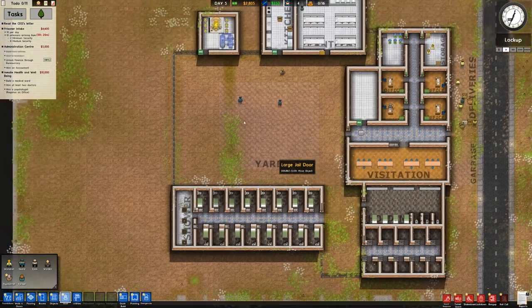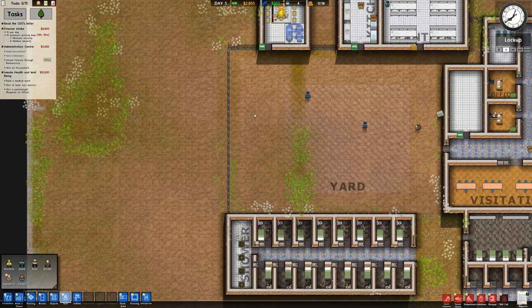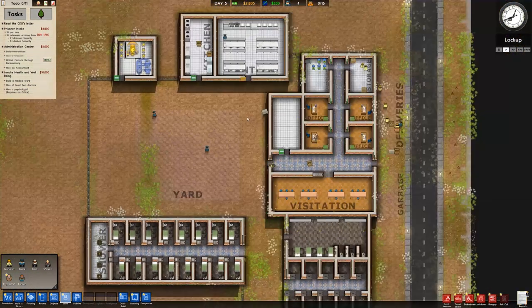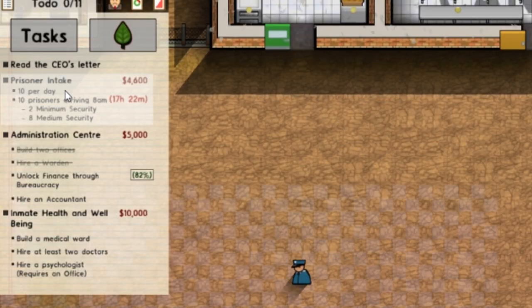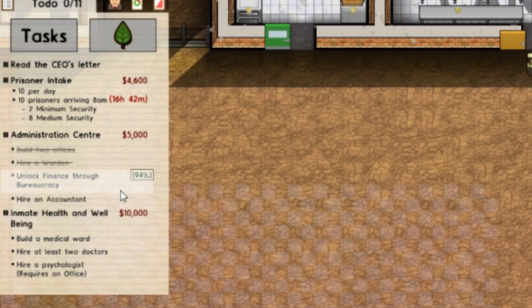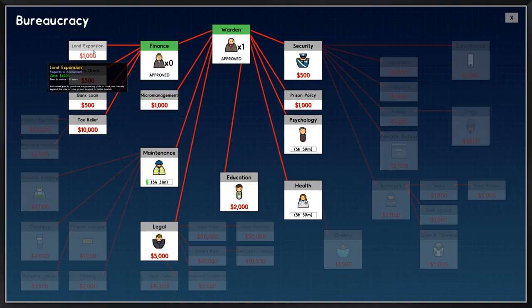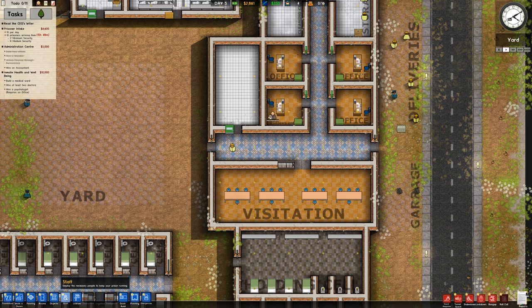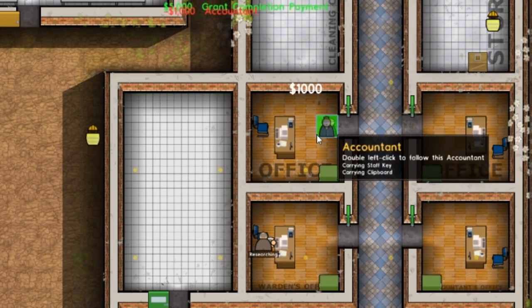Going green indeed, my friends — a little bit of a double entendre as we're pursuing green energy and profits, and that's really the fun of this game. So right now we're going to work on the admin center and getting the prisoner intake coming in, as well as some medical stuff, and then we're going to start the farming. So we unlocked bureaucracy, which will allow me to get an accountant here. There's your office. Huzzah!